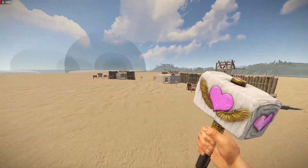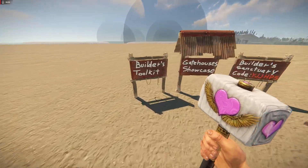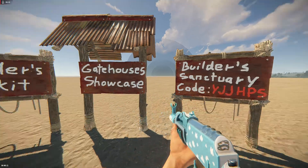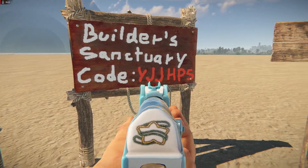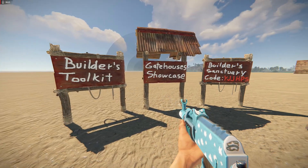Those are the gatehouses currently in version one of the Builder's Toolkit. If you want to see this base with many other layers — like bonkers external TCs, furnace bases, and a multi-TC tutorial — just go to Builder Sanctuary build server and type in code YJJHPS. See ya!